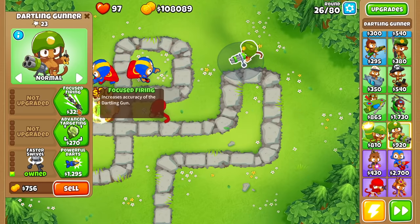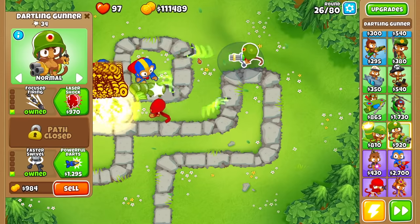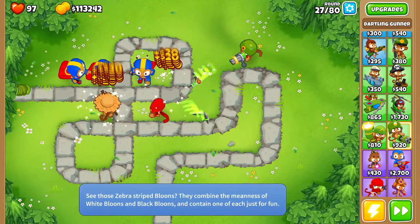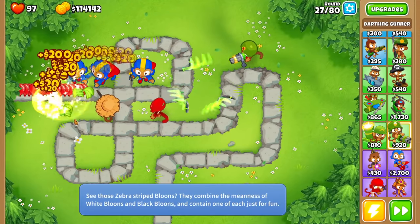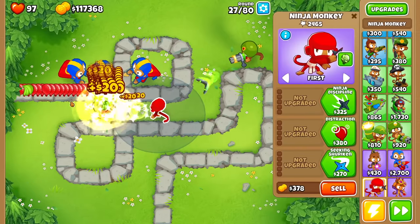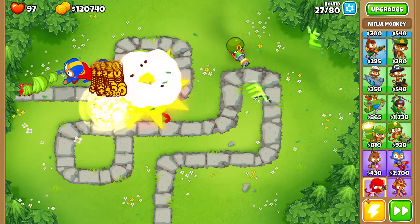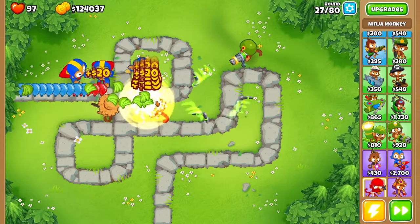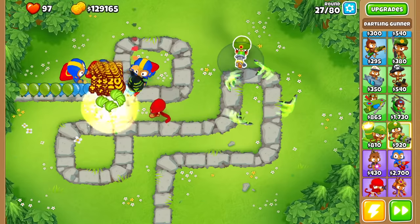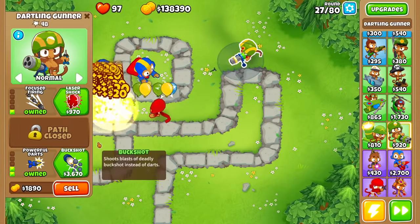Let's get the faster swivel. That's actually pretty decent — it's shooting out the boomerang projectile. Not bad at all. We've got zero leaked balloons this round; we are just decimating everything with our ninja right now. But everything is going to start to get a bit harder — remember, round 40 is when the first MOAB comes. We're going to be able to destroy it with the ninja and the dartling gun, but we still haven't found our really good tower yet.